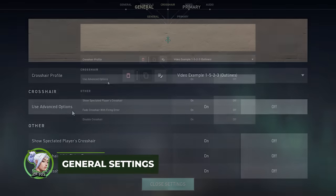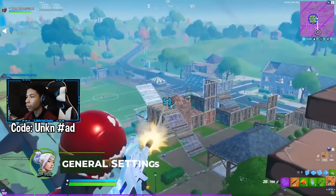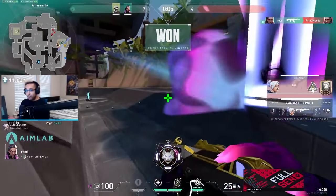Let's start with the General tab. First, enable Advanced Options to get the juicy crosshair settings. Then, enable Show Player Crosshairs to see your teammates rocking the big boy crosshairs.